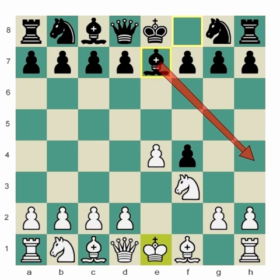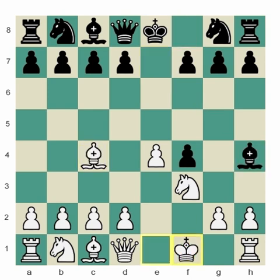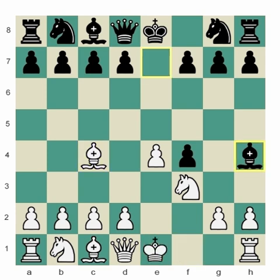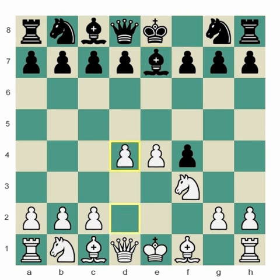How should white respond to this? Usually white plays the move bishop to c4, so that after white gets checked, their king doesn't block that bishop in. But if you're looking for a less common idea, here's another move you can try: you could try the move d4.